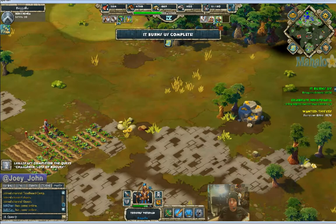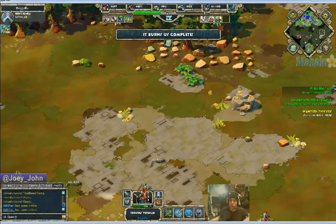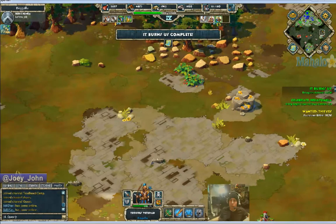Go back to 'It Burns Us Complete Part 2' and I'll show you Part 3 here. Part 3, basically, I had wiped out this center area here, I had guys coming in from it, I wiped out the left area that's right here, and then I wiped out the far right area. I didn't really have to, but I just did it, and then I cleaned up some mercenary camps.